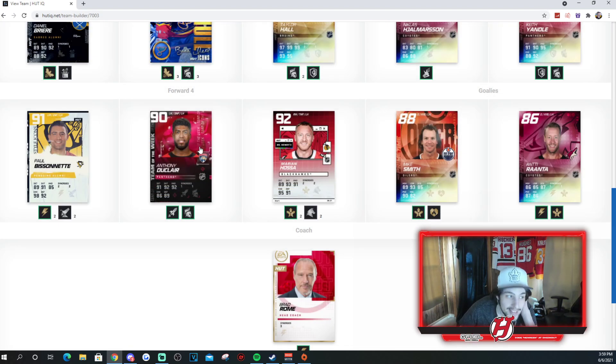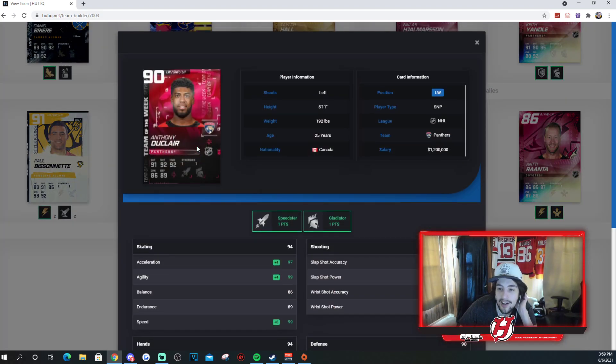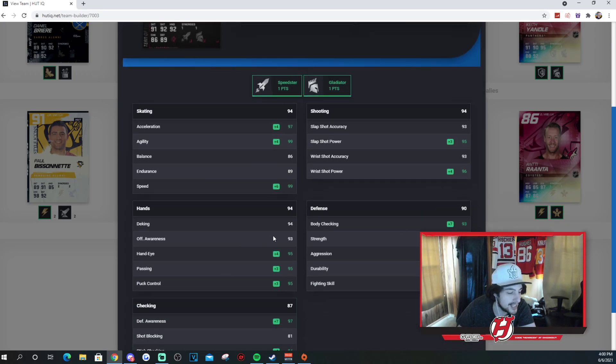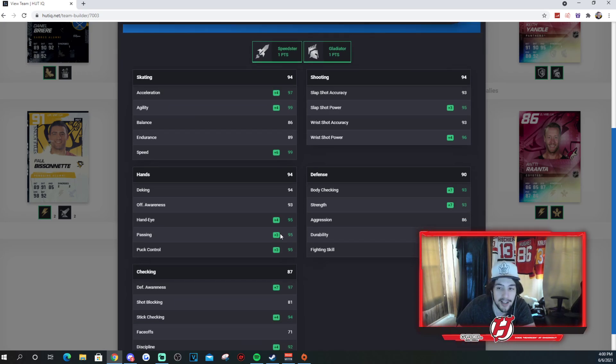Then we got Anthony Duclair. Duclair was a solid Coyote for a good amount of time. 97 Excel, 99 agility, 86 balance, 89 endurance, and 99 speed. 93 shot accuracy for slapshot, slapshot power 95, 93 wrist shot, 96 wrist shot power. Solid hands as well: 94, 93, 95, 95, and 95. Duclair is unreal — it's the Dukester, he's unreal.